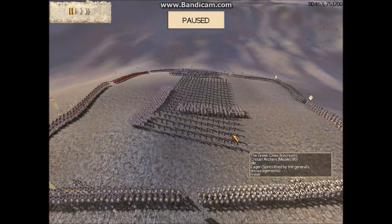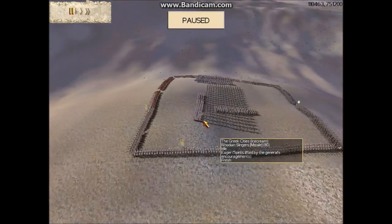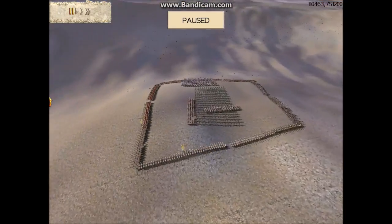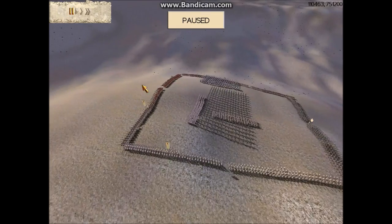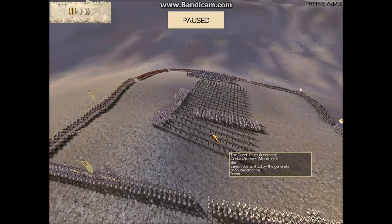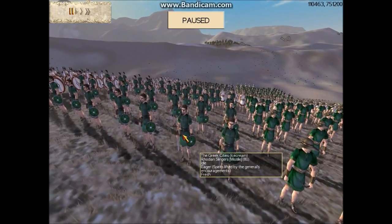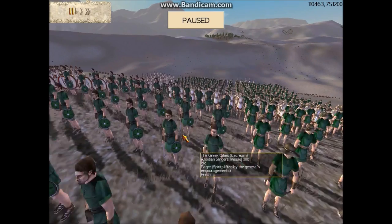In the middle of his square he has two units of heavy peltists. He also has five units of Spartan hoplites. He has one unit of Cretan archers and one unit of Rhodian slingers, which are almost as good as Balearic slingers, but not quite.